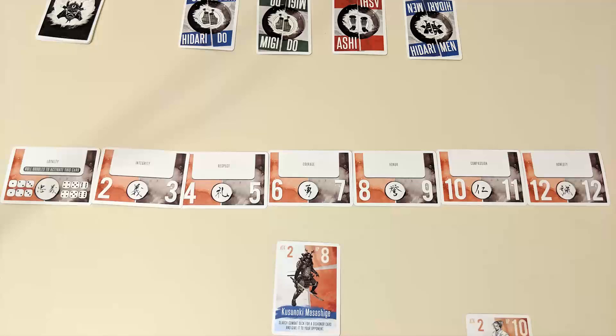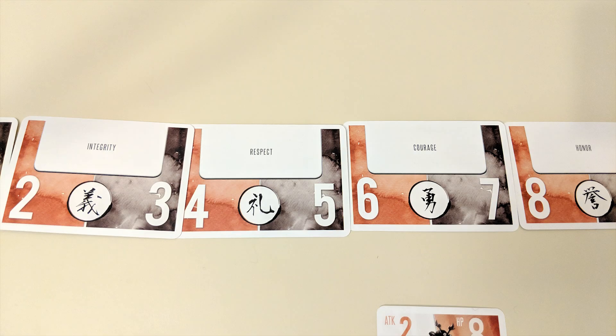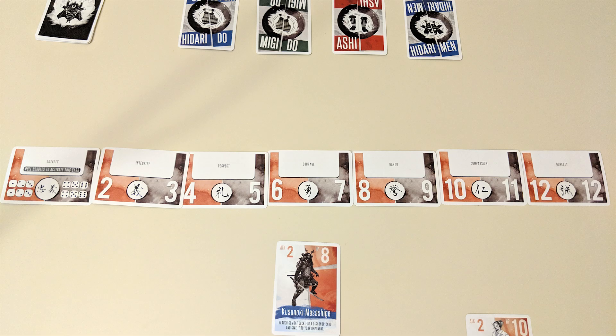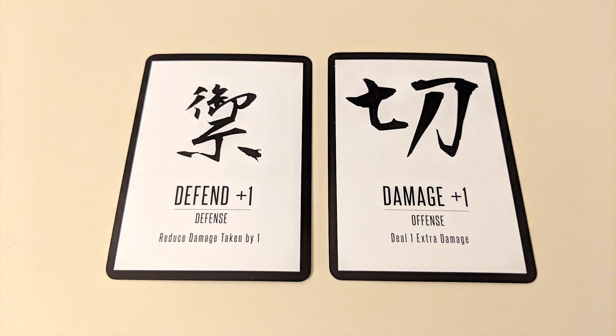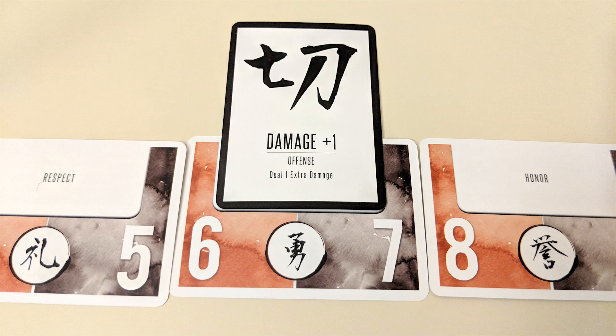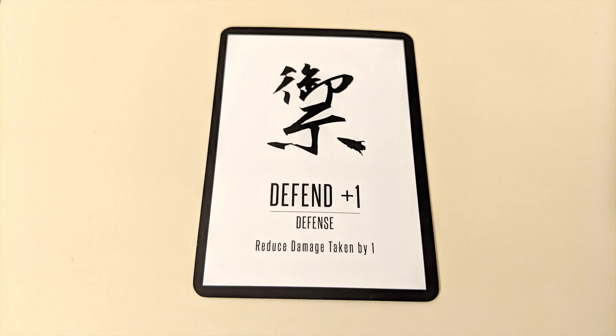In addition to their two samurai cards, both players will also have a set of Bushido cards in front of them, numbered from 2 to 12, plus one loyalty Bushido card. This is where you'll be placing combat cards. Two combat cards will be revealed to start things off. Each player chooses one and places it onto any one of their Bushido cards. Each Bushido card is associated with two different numbers, and combat cards have abilities that can be triggered by dice rolls later on, depending on the number of the Bushido card they're attached to.